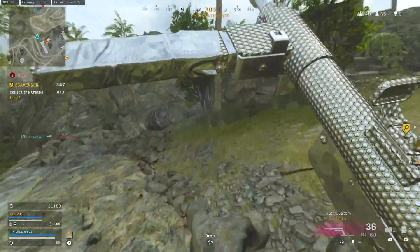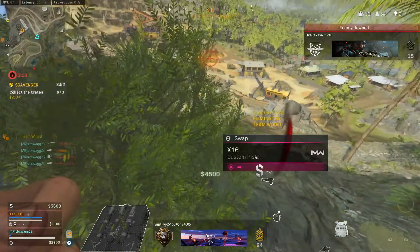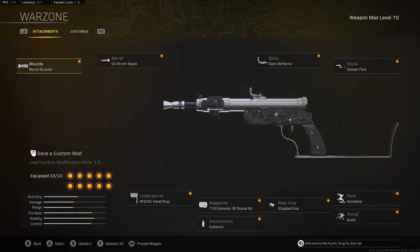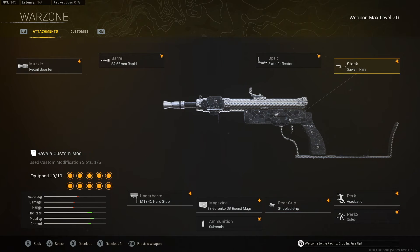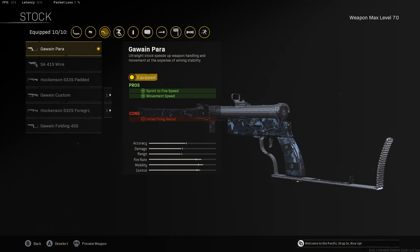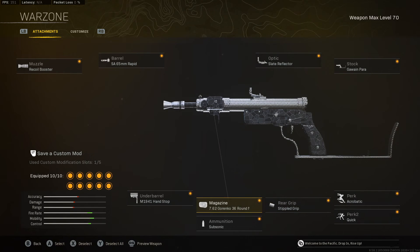It feels amazing to use — not only because it drops people so fast, you're moving so fast and the recoil isn't that bad. For the setup to get the best time to kill: Recoil Booster, Rapid Barrel, and 36 Garenko ammo. Then to help it up close we have the stock, Perk Quick, Perk Acrobatic, and the Guan Para. I really want to accentuate the movement on the gun, so we increase movement speed and sprint to fire. The Stippled Grip counteracts the initial firing recoil. Then Subsonic and Handstop to help with recoil. If you're ever playing duos or solos, please just give this weapon a go.